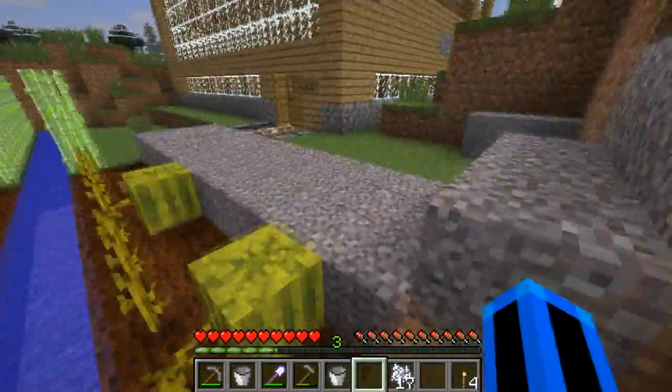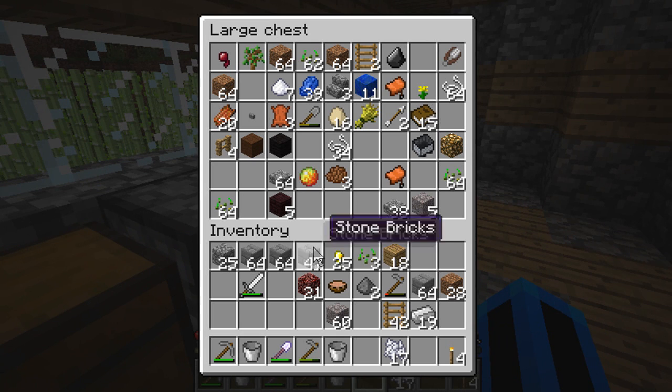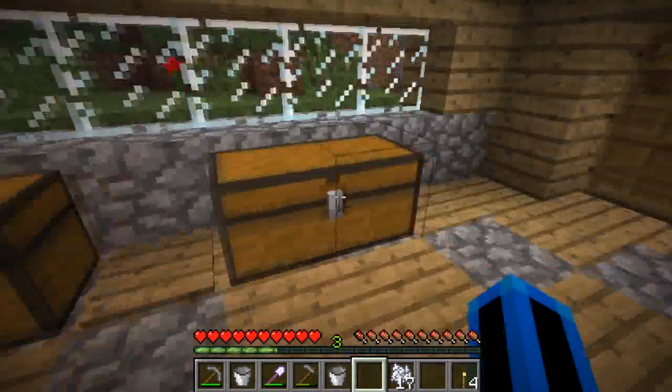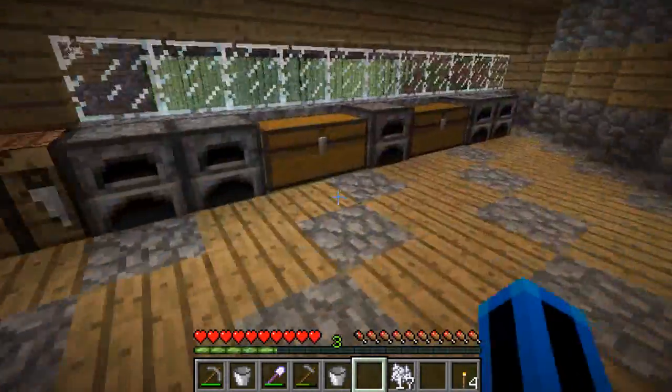We need to get some nether warts. Nether warts we get from nether fortresses, I'm pretty sure. Do we need to use nether warts for a potion of healing? Yes, we do. How do we make a potion of healing two? There are potions of harming as well — what does that do? We'll just get the nether warts. It's most definitely the hardest thing, but we know where to get it.